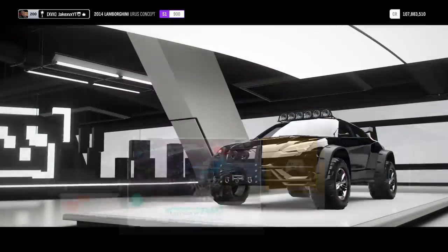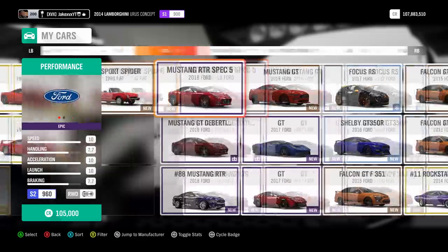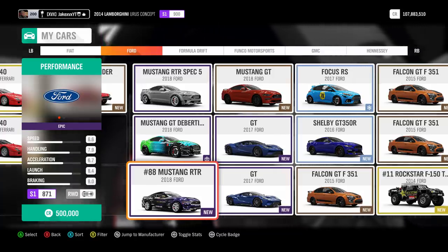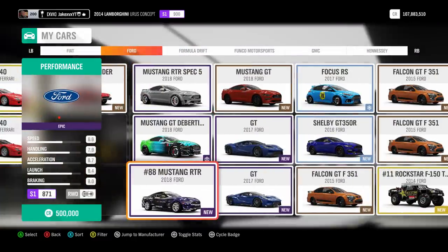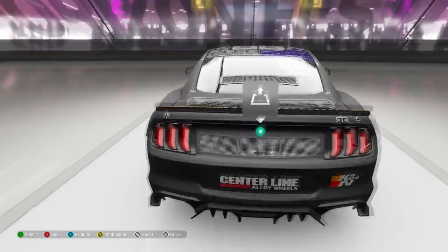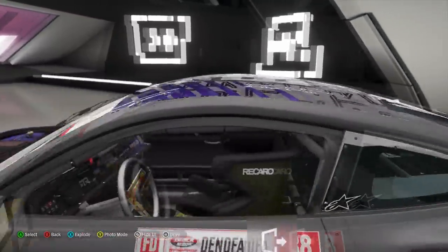Out of all the Mustangs that have been added, this is probably my favorite. One was the road-going Spec 5, the other two have been drift versions with cool paint jobs, window stickers, and drift spec. This one's my favorite - it looks a lot better in the purple scheme, the window sticker's cool. I've heard the other drift spec Mustang was actually insane at drifting to the point where it could beat the formula drift car at drift zones.